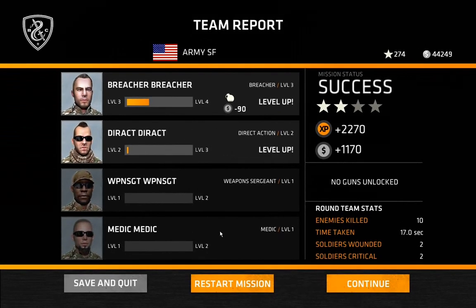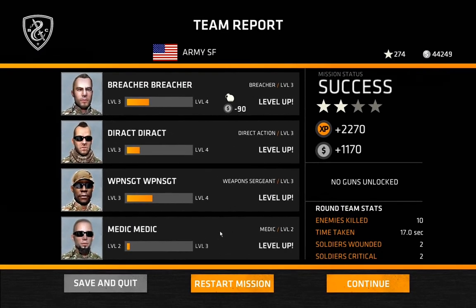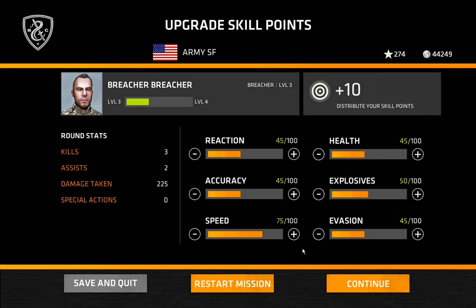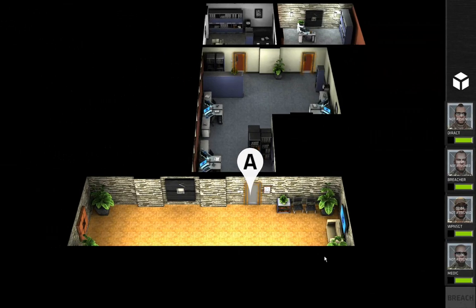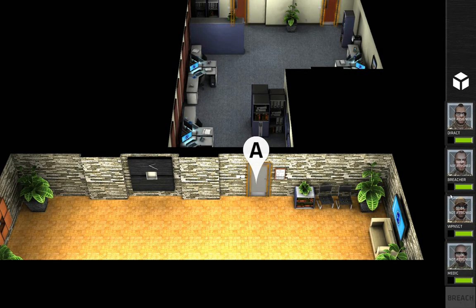Breacher got a few levels, Direct Action got a few levels, Medic got a few levels — we're going to continue. I want to boost these guys' speed. Speed lets these guys move further, and that's really the most important thing in here. The other stuff matters too, like accuracy at certain ranges, but speed is the most important. In this next one we're going to have to breach these guys through here.